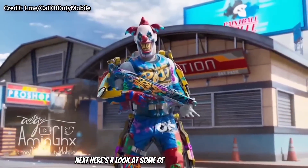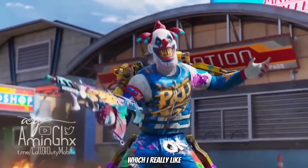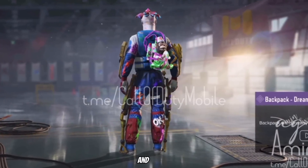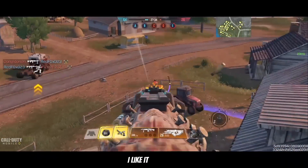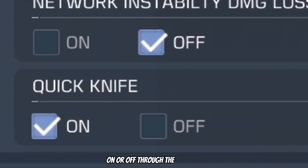Here is a look at some of the new rank rewards, which features a reskin of Gunzo which I really like, a Maddox skin which is pretty cool, a Monkey Bomb backpack, and finally this machete. I like it quite a bit. Also, you can now turn the quick knife button on or off through the settings — that's the button which appears if you're close to an enemy.